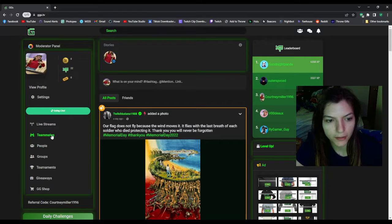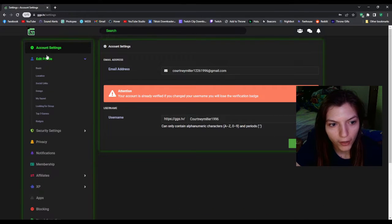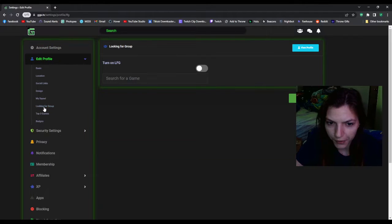There's this teammates thing right here, and I'll explain that more in a little bit. Go to your settings and then go to edit profile down here. You can see the looking for group option — you click that and turn it on to say that you're looking for group members, and then you can type whatever game you want.